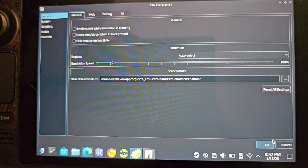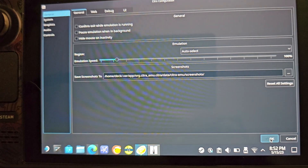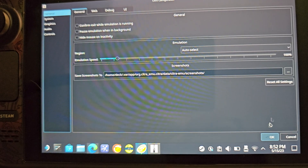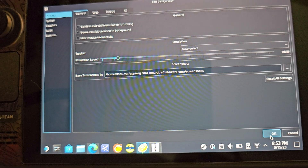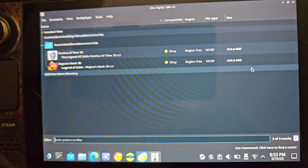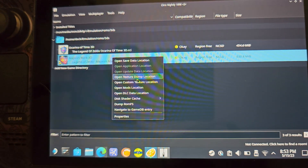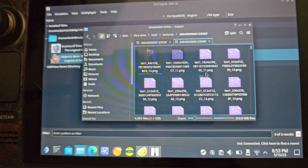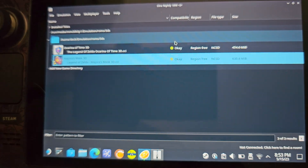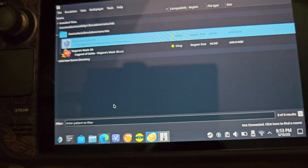Here's an important quirk: after checking those settings, minimize the window, go to General, and maximize it again. This makes the OK button appear to save your settings. You can't just close and reopen the window — it won't save that way. This is what actually enables the custom texture settings.